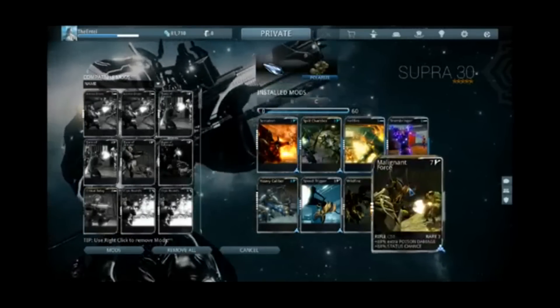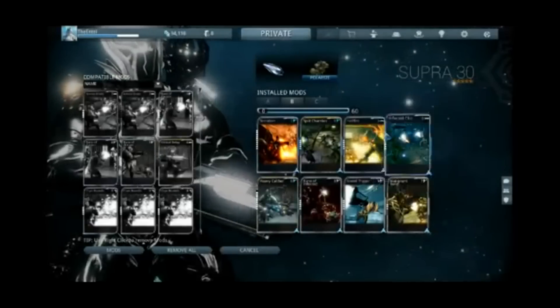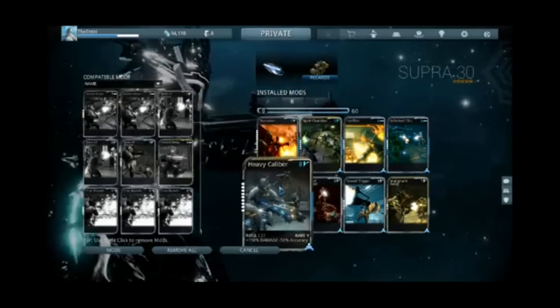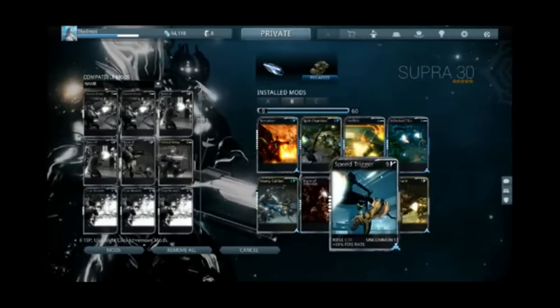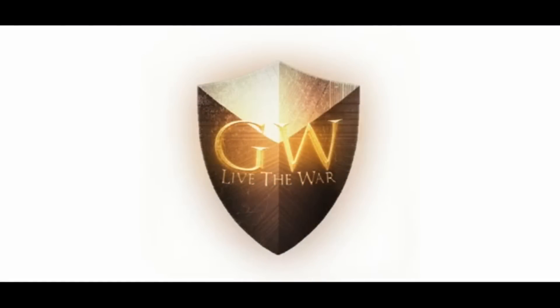Malignant Force also grants greater magazine capacity and bonus status chance. Lastly, for the Infested, simply replace Stormbringer with Infected Clip, and you can either swap out Wildfire for Bane of the Infested or keep it — the choice is yours. Thanks for watching, and if you enjoyed, please leave a thumbs up, comment what you'd like to see next, and subscribe for more awesome content. Till next time, peace.